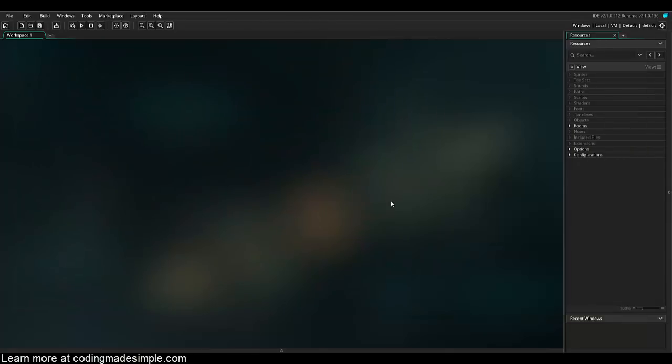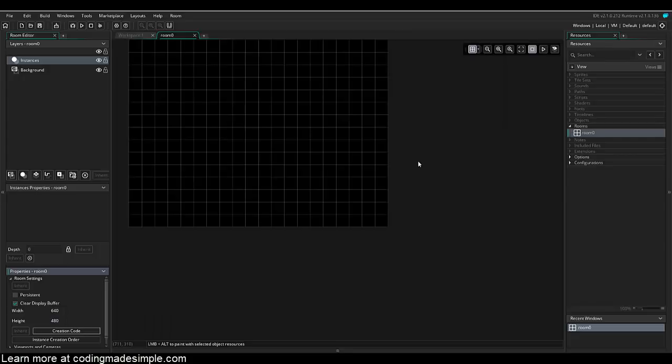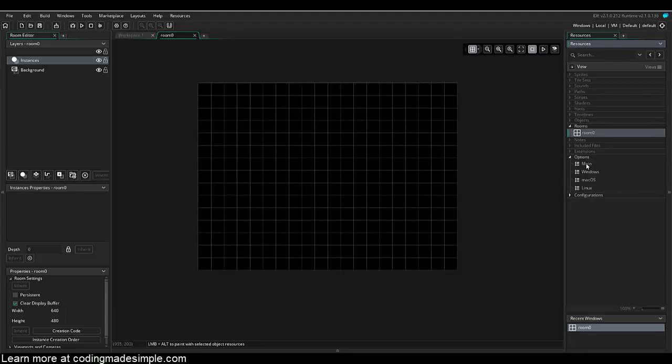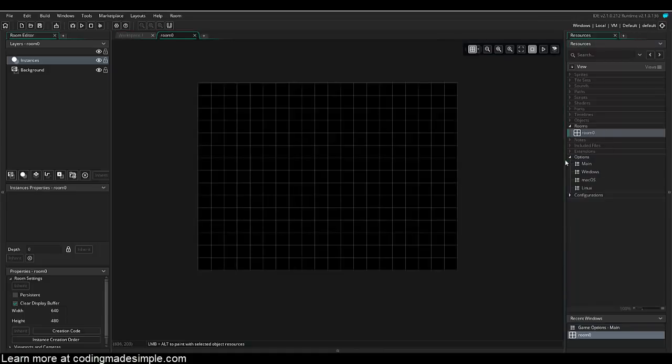Here we are in GameMaker Studio 2. The first thing I'm going to do is go to my rooms and go to Room Zero. I'll change the width and height to 640 by 480 — that's just my preference, and what we're doing can work with any room size. I'm also going to go into Options > Main and change the game's frames per second to 60, which gives smoother gameplay. So we've got our room and frame rate set.